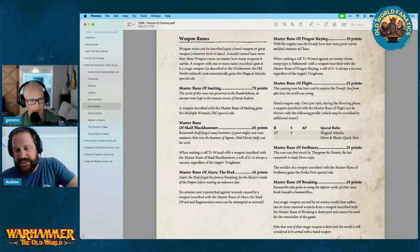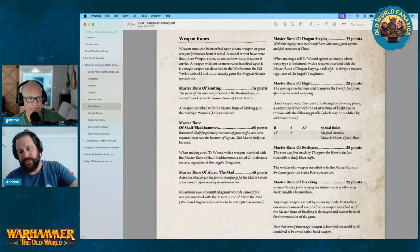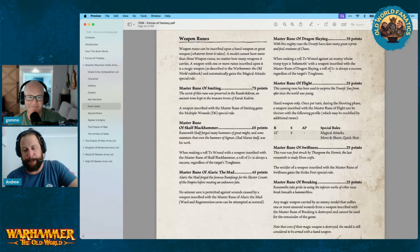Master Rune of Dragon Slaying comes in at 35 points. When making a roll to wound against an enemy whose troop type is Behemoth, a roll of two-plus is always a success regardless of the target's toughness — similar to the Skarbrand hammer but only against Behemoths. It is a master rune so you can only have one. I like that it's so cheap — you can think about what else to combine it with.